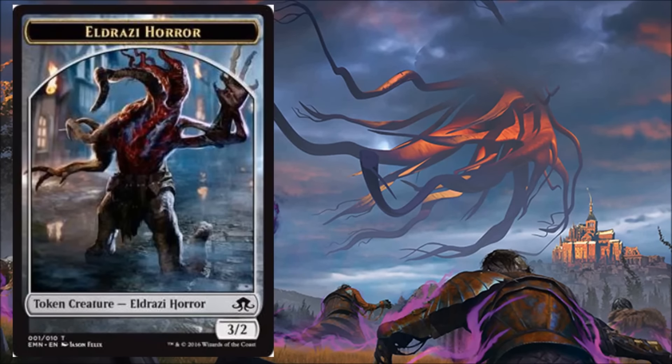We're going to start off with just a simple token. We get an Eldrazi Horror token, and my assumption is there'll be multiple versions of this art. We've seen that in the last few sets. Wizards has done a better job of giving us more tokens and fewer tip cards.